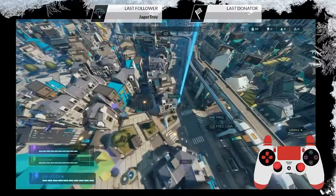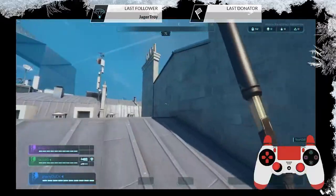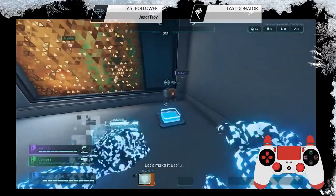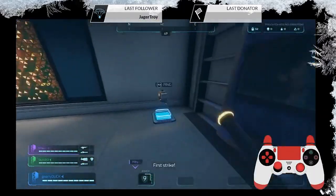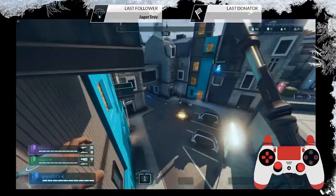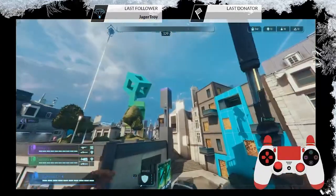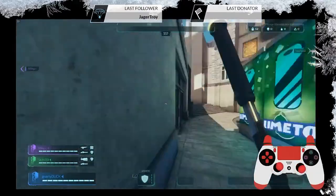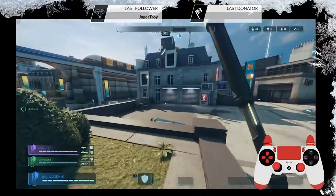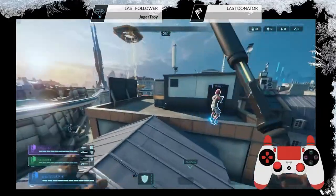Heading over to my teammate. If I were to say anything to Ubisoft, maybe put some more sounds in — it seems a little stale right now. Though it's probably because I'm not talking to my teammates. Should probably get a weapon. Still learning movement.